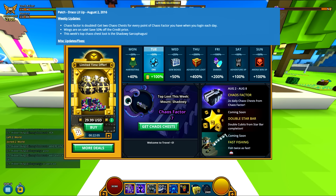First off is the weekly updates. Chaos Factor is doubled — get 2 Chaos Chests for every point of Chaos Factor you have when you log in each day. Since I have 7 Chaos Factor, I will be logging in with 14 Chaos Chests every day. It's pretty cool.